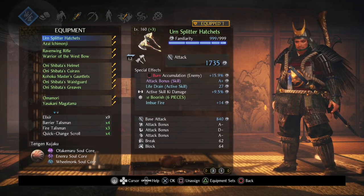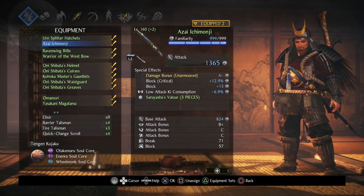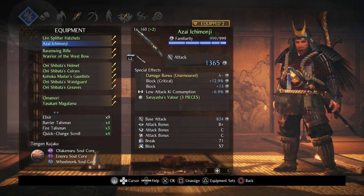We're going to be using the hatchets themselves from this set. And then as a secondary weapon, we're going to be using Azaichi Monji, which comes from the boss Azai Nagomata. I'll show you guys where you can farm this stuff. On top of his sword, we're also going to be using one of his armor pieces, because we want to get a three-piece set.